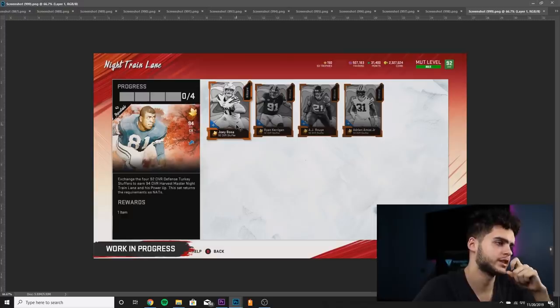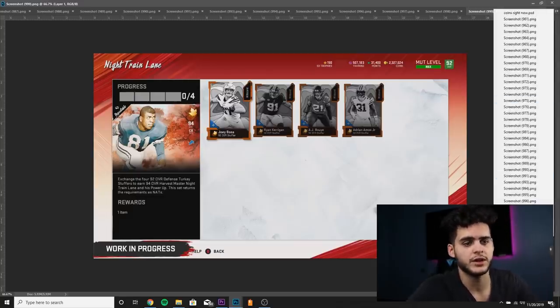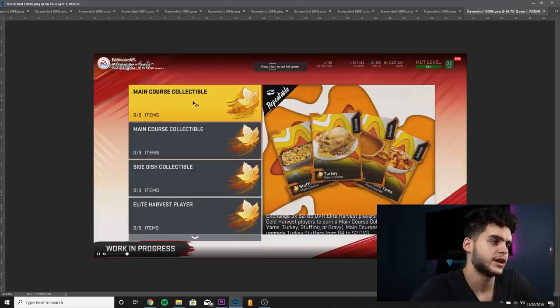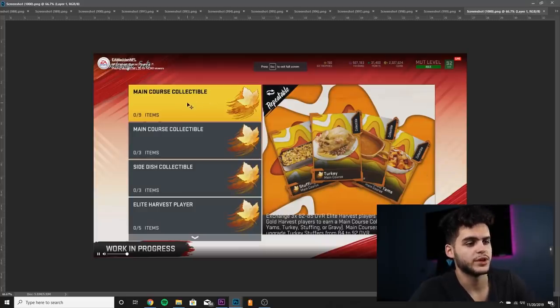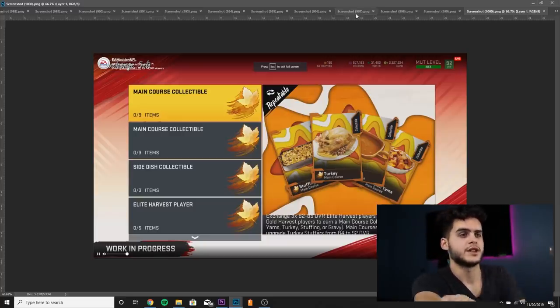The defensive set is going to take Joey Bosa, Kerrigan, Bouye, and Amos — same thing, you get the power-up, you get their full card, and you get everything else that comes with it such as the nat cards. The main course collectibles exchange set lets you put in three 82 to 85 harvest players and six 77 to 79 harvest players to earn main course collectibles — so if you have extra players, toss them in here to get as many collectibles as possible.